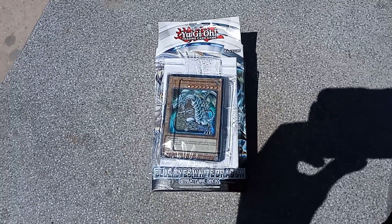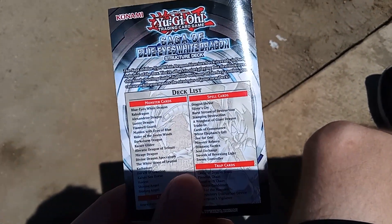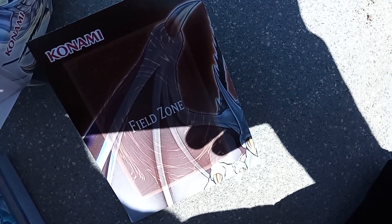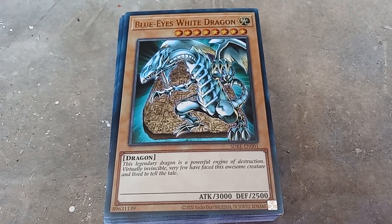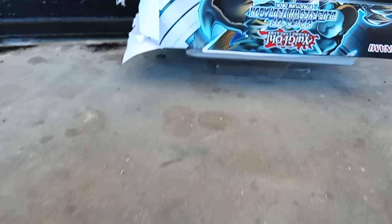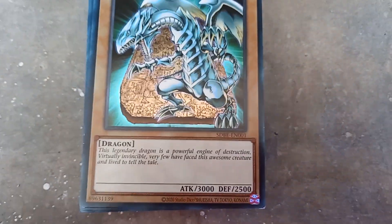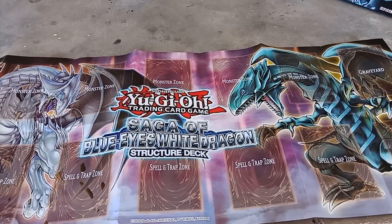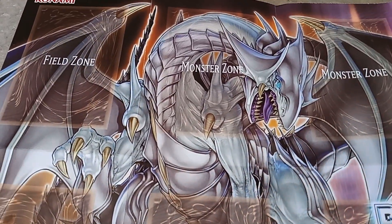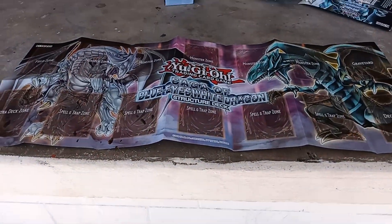All right, here it is. Now time to look at the playmat. So we have the Yu-Gi-Oh Structure Deck. Here we have the playmat, but I'm not gonna show it because it's windy today. I have to switch to a different place because the cards might go flying. Here's the playmat — it has Azure-Eyes Silver Dragon and Blue-Eyes White Dragon. This playmat is awesome honestly.